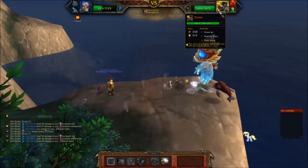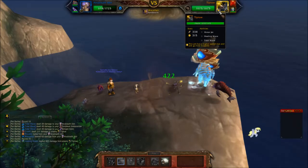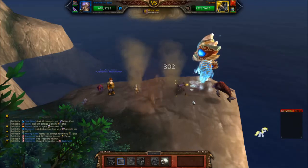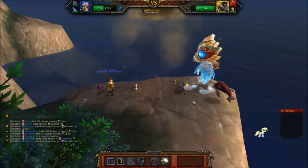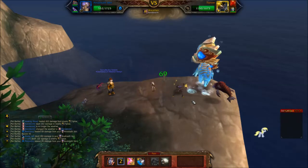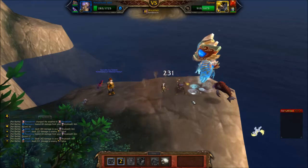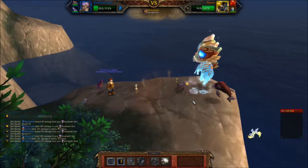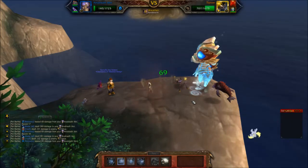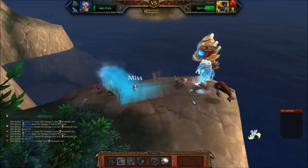The water jet hits you for about 270, whereas tidal wave hits me for 49 and I heal 69. All I'm going to do is go back and forth between these two and just keep beating on him. Even if I don't kill him, as long as I get him down low enough that I can bring in my Kalari for a quick predatory strike, he's going to die anyway. If he does his water jet, it does end up doing more damage than tidal wave. I'm hoping he'll switch back to tidal wave — there we go.